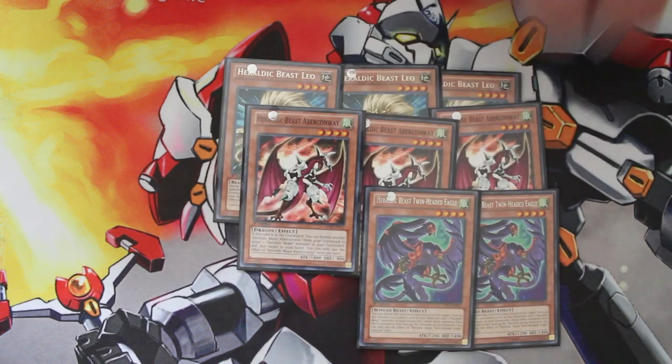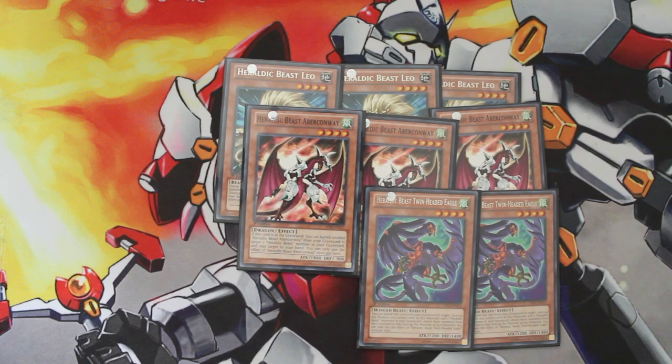From there, we're playing two copies of the Twin-Headed Eagle. This card has an awesome effect that comes in handy more often than not. If he's in the graveyard along with two other Heraldic Beast monsters and you have an exceed monster out on the field — which sounds like a weird stipulation, but it does happen a lot in this deck — you can remove him from play, target those two other Heraldic Beast monsters in your graveyard, and place them as exceed materials under the exceed monster on the field.